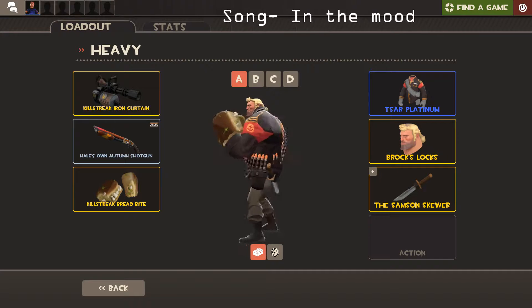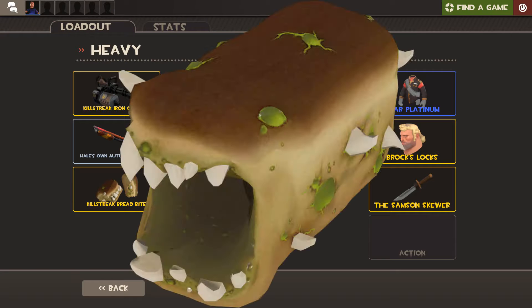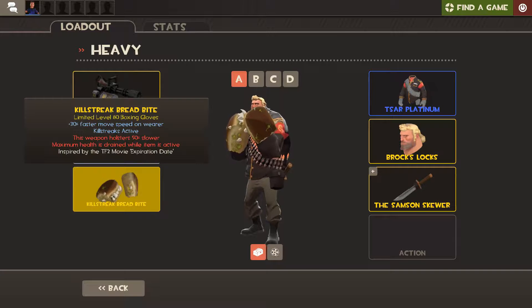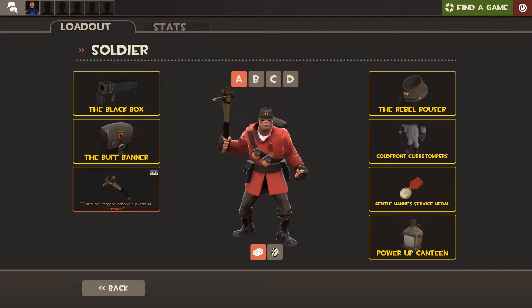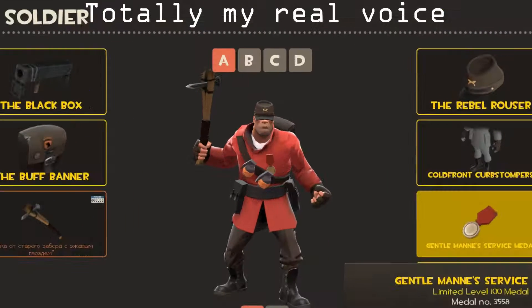Okay, next up we got the Bread Bite. It's these boxing mitt fist gloves for Heavy that are a reference to the Bread Monsters from Expiration Date — do you remember that one TF2 movie? Okay, so next up we have my personal favorite item in my entire inventory — the Gentleman's Service Medal. This was a medal you got for going to a secret page on the TF2 Valve site. And I think it was 'today underscore is underscore a underscore good underscore day' — that's a reference to the Soldier quote 'Today is a good day!' That was an awful impression. Today is a good day!